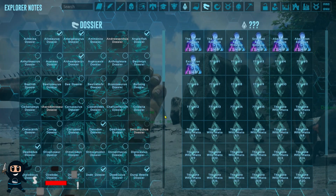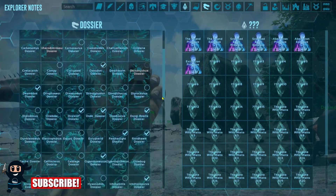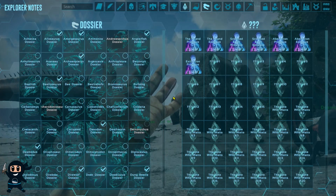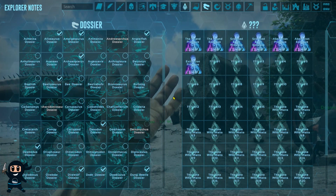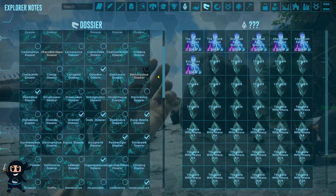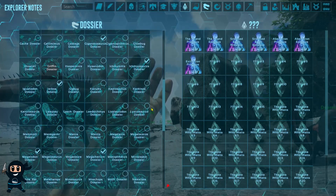The Winter Wonderland event added 17 new explore notes to the game, giving us a total of 1031 notes to collect. Due to this, you will need to collect the new ones if you want to get the 10 plus levels. However, if you manage to get your survivor to level 190 before the update, you won't need to collect these new notes.